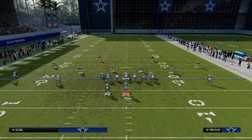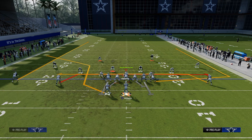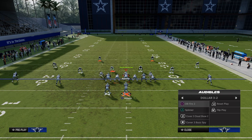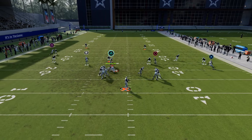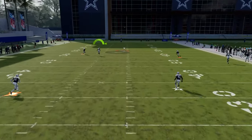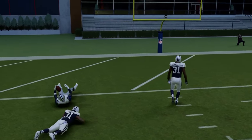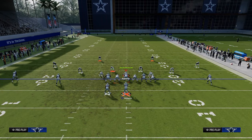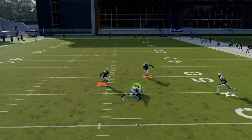Another really good route is just this basic little mesh underneath. This is not a bad way to run either. This specific route combo is also a cover two beater - if you use a slot or outside apprentice post, the tight end wheel is going to pull the half on the right, and the corner route to the running back is going to pull the half on the left, and this becomes open. If they're not in cover two and they're in cover three or cover four, that's where utilizing this really nice post route is helpful.